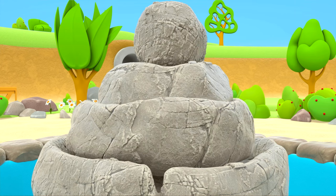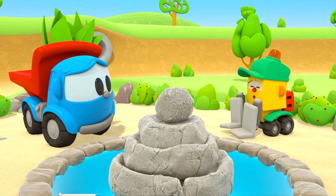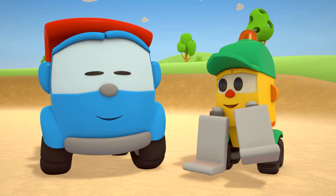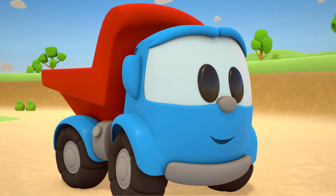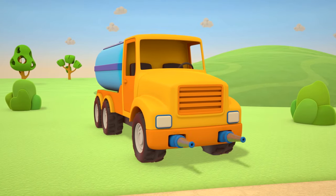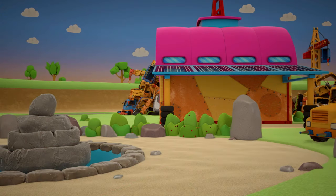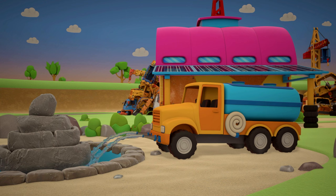Let's turn it on. It's not working. It looks like we forgot the water. Which vehicle carries water? The cement mixer? The gas tanker? The water tanker! The water tanker will pump water into the fountain.